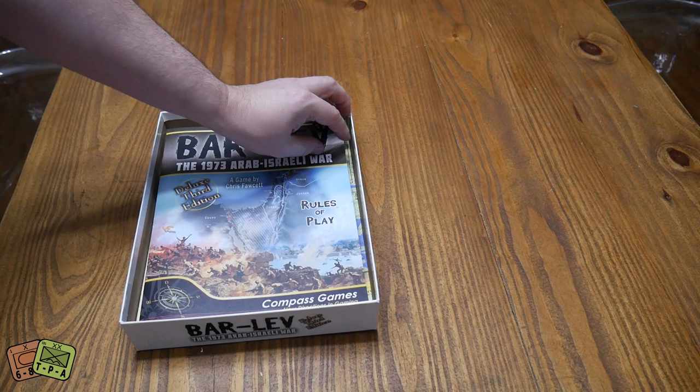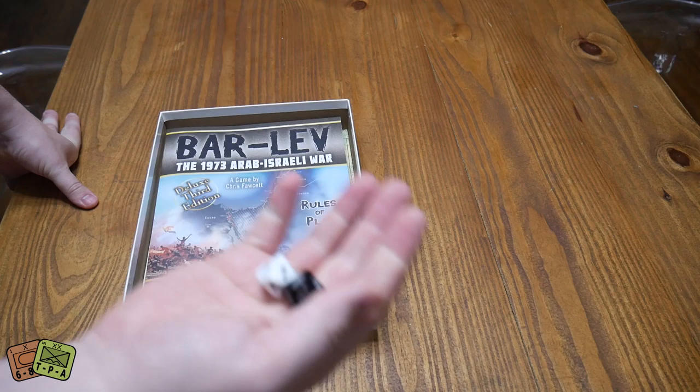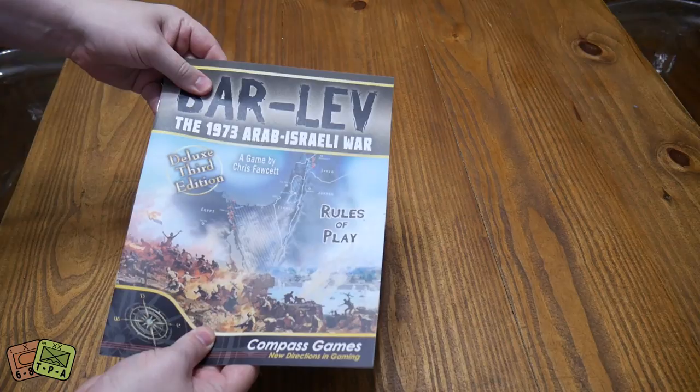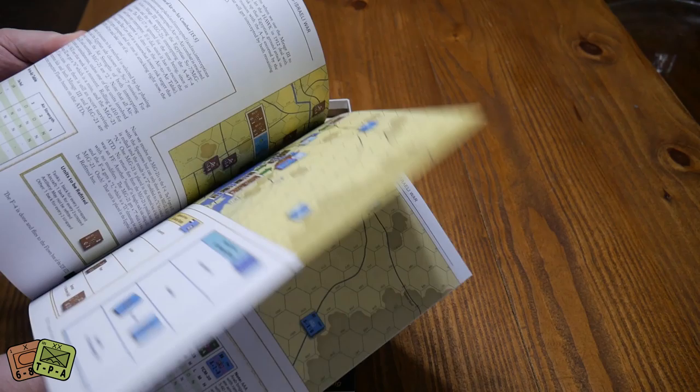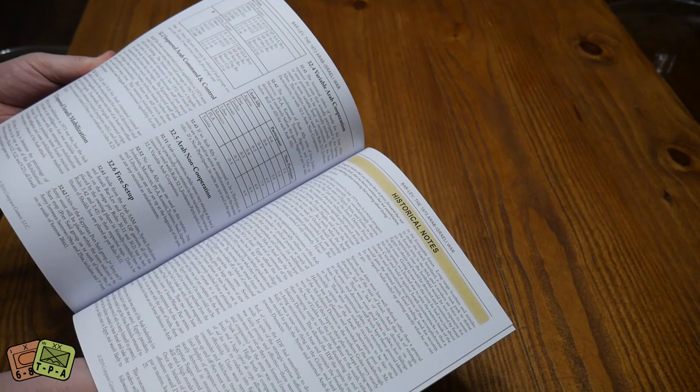One thing I'm a fan of — Compass usually does really nice, vibrant colored counters, that's something I really like from them. They've got D10s, and this game has a lot of counters. There's rules of play, and then a playbook with designer's notes, comprehensive examples of air strikes, and air-to-air combat.